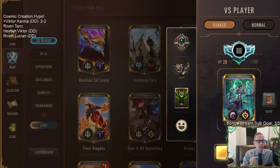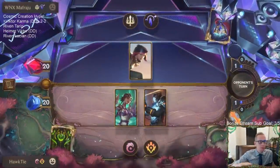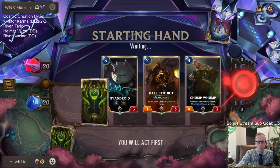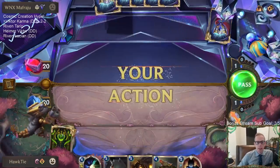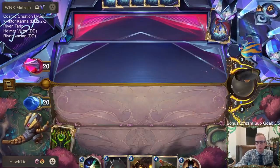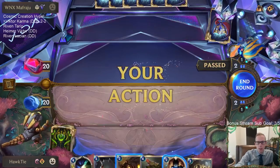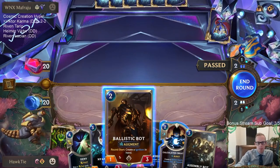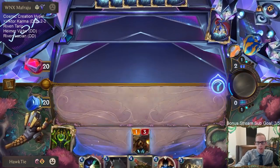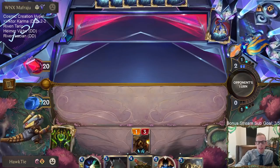That's a downside of continually putting that other thing into your deck. I like the Deny — good at stopping fight spells. Chump Wump gives us a couple Mushroom Clouds, which will be very good for augmenting. The problem is playing these cards early — if they just play Fiora next turn, that gives them a free Challenger. But they don't have the attack token until turn four.